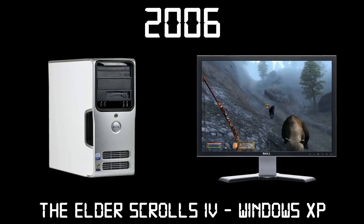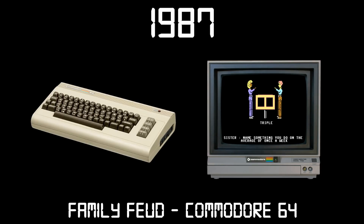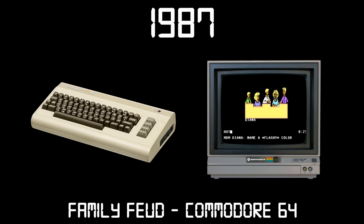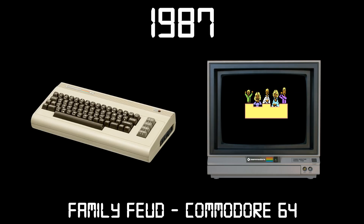Welcome to another episode of Diana Games Through Time. In this series, Diana will play a PC game from each year starting in 1978, moving forward to modern times as we watch the graphics and complexity of the games evolve year by year. In this episode, we'll be taking a look at Family Feud on the Commodore 64. In this video game version of the real life game show, Diana and I will be attempting to guess what most people answer in various survey questions asked to random groups of people. Will Diana be able to guess the answers better than me? Keep watching to find out.